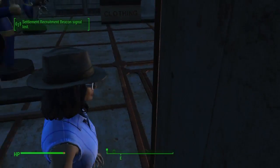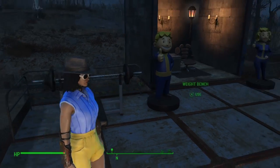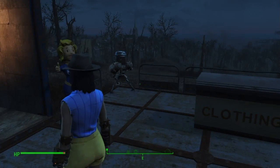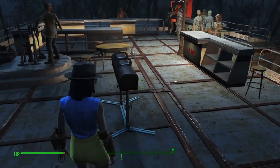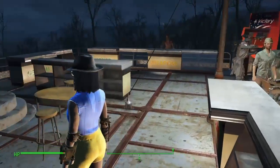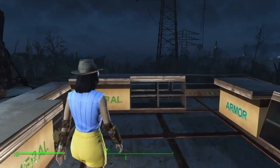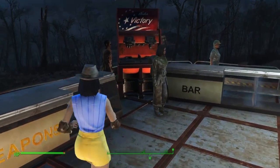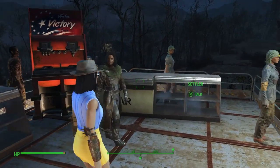So out here we have a weight bench, a barbershop, a couple of things — a clothing store, artillery, a powder house, and another store. This is my storage — I love it because you can get aluminum and all the other stuff that you need. There's a Nuka-Cola station and of course the valor.